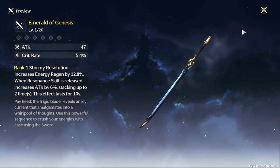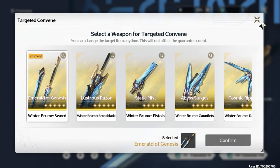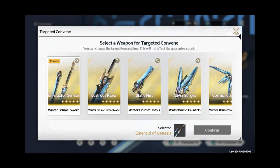Having these two separate is super helpful. You can actually pick what standard weapon you want. So if you want a sword, pick the sword. If you want the gun, pick the gun. There aren't bows in this game — I don't know why I said bow.